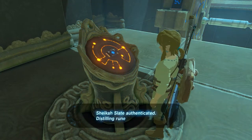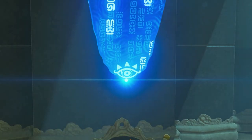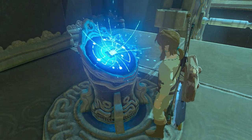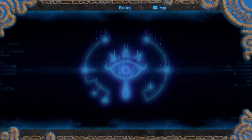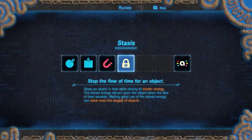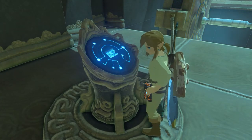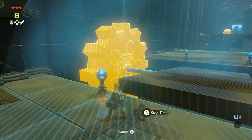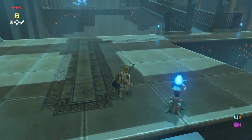Sheikah Slate authenticated. Distilling Rune — Stasis: stop the flow of time for an object. Rune extracted. Now walk towards the rotating plate that is attached to the rotating wheel. Get your Stasis Rune and use it at exactly the right moment, when the plate is horizontal. If stopped correctly, walk over the plate to the other side and continue.